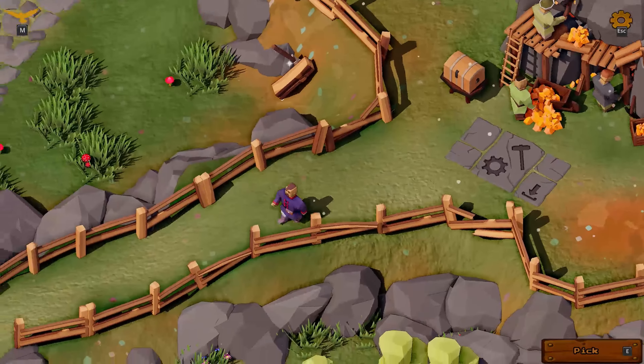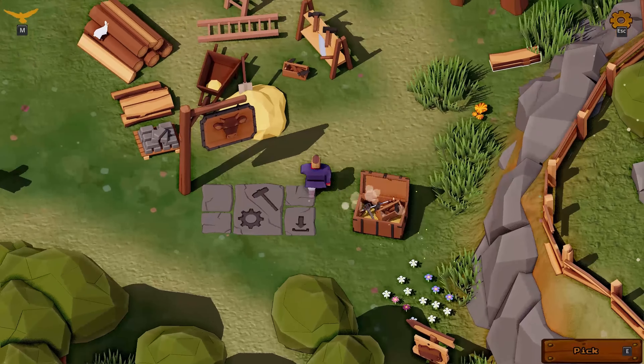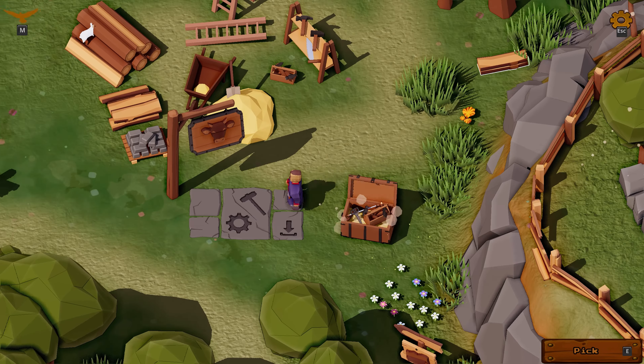Let's check the barn. What's that? The construction spot. Let's check what's needed to build it. The barn requires some planks, logs, and a couple of stones. Let's bring that.